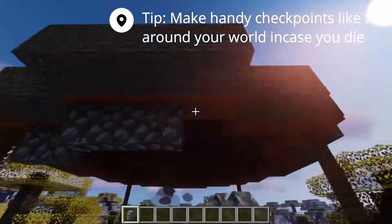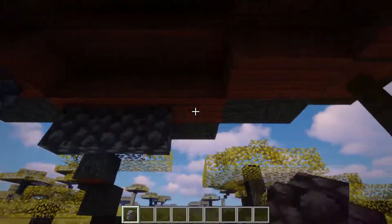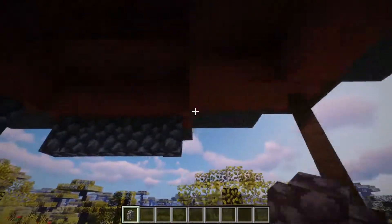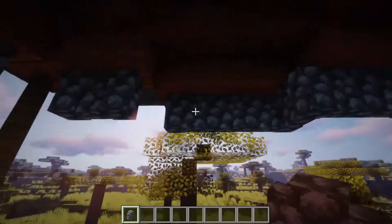Final optional extra — you do not need to do this — but if you wish to give yourself the last bit of decoration on the roof, you can place some cobblestone walls over the top to make a second railing, which is upside down.